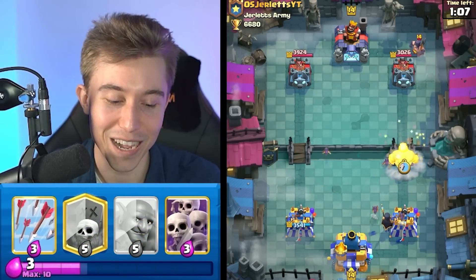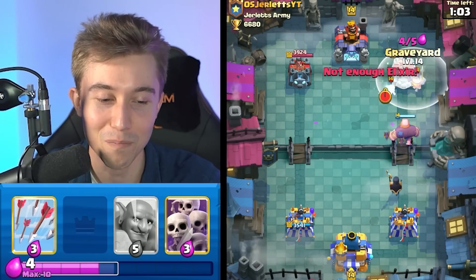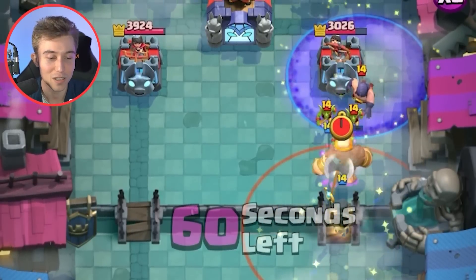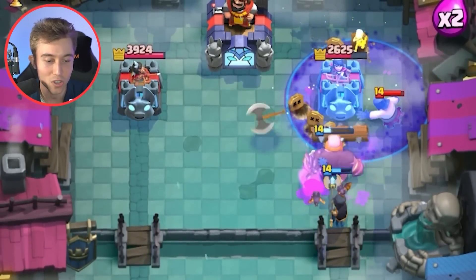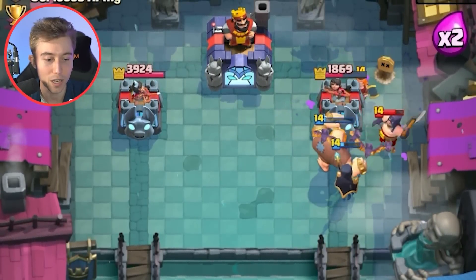Okay, I can Giant Graveyard here. I said it requires some thought process, and I immediately went for a Graveyard at the river. Yep. Alright, so in this specific point I think it's a good play to do because I can knock the Executioner and hopefully have it retarget onto Skeletons instead of the Giant and the Night Witch, and then maybe we're able to kill it. I don't know if this is going to work out as planned, but I hope it does.